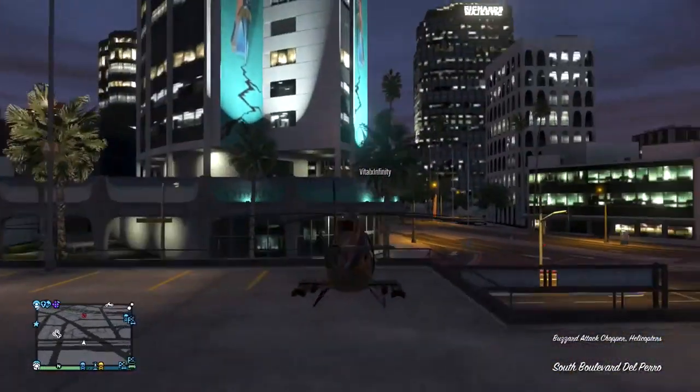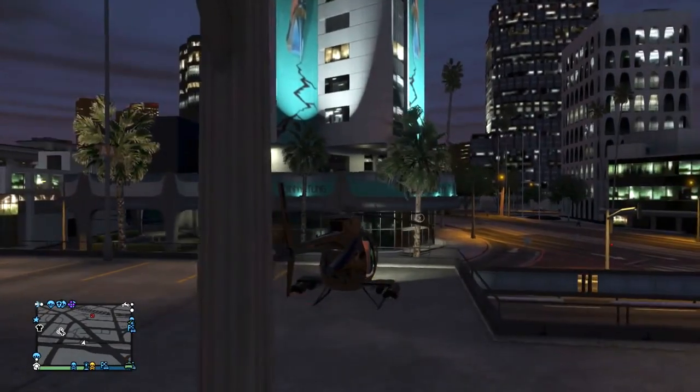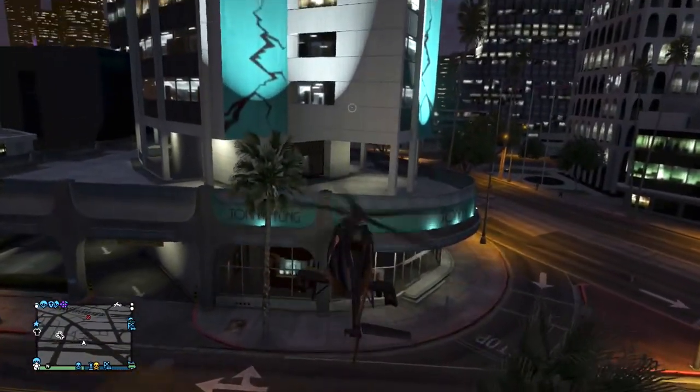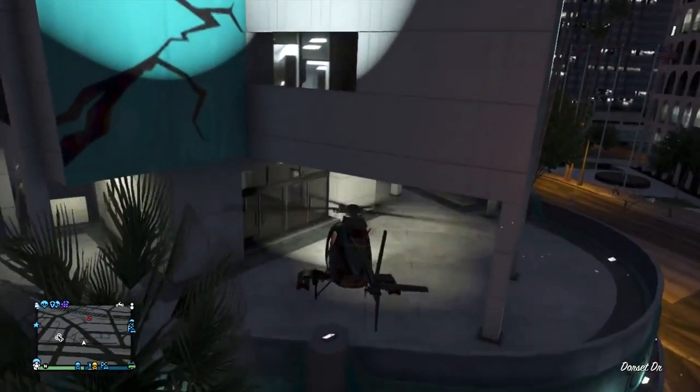Just letting you guys know that it still does work. So first thing you need to do is go to the spot that I showed you on the map and get the Buzzard. You can use other helicopters, but you're pretty much screwed if you do because you need a small helicopter.